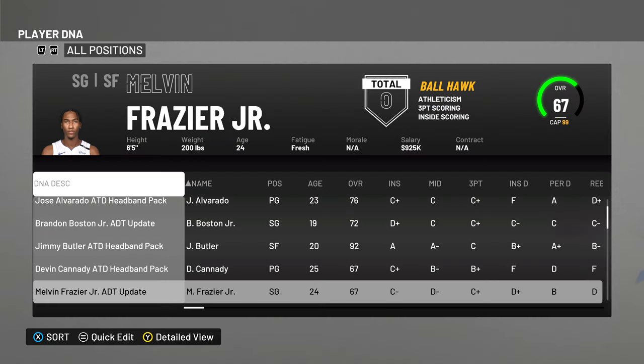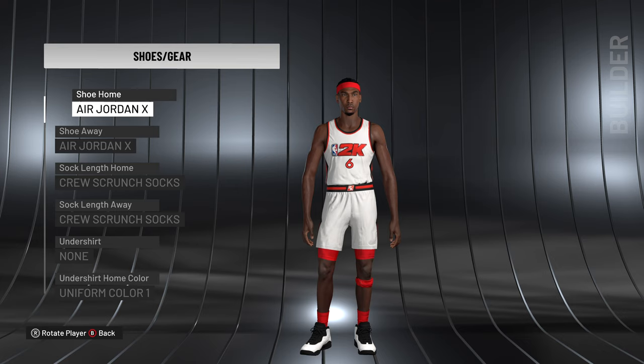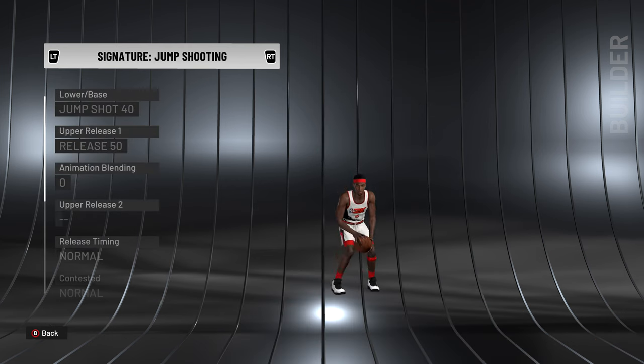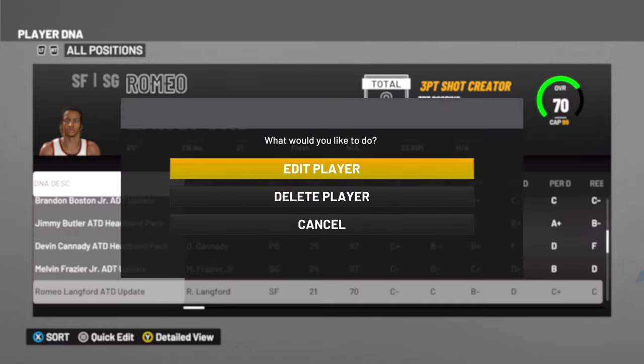Next is Melvin Frazier Jr., who didn't have an official update but I went in to make him look correct. As you can see, he has a furry band on his head, which is what he's really hooping in real life. In Shoes and Gear he rocks the J's, has short shorts, and the leg sleeve situation. In signatures it looks super dope with the short shorts — there's a little clipping in the edit screen but it doesn't happen on the court. Looking pretty good.